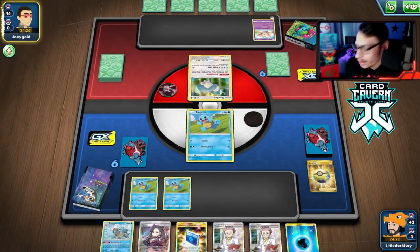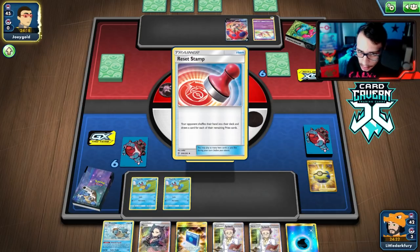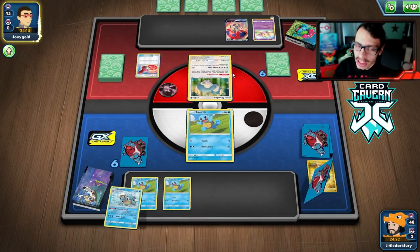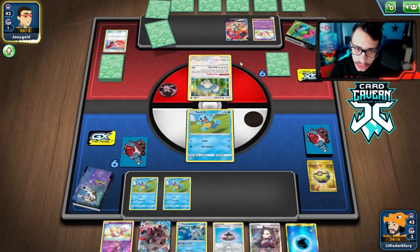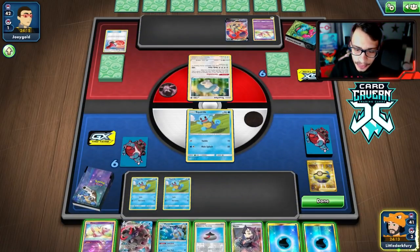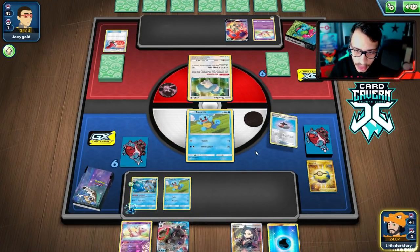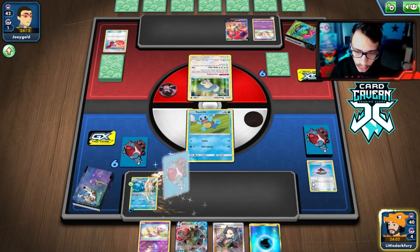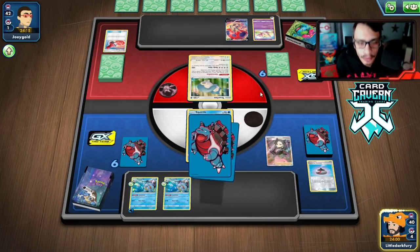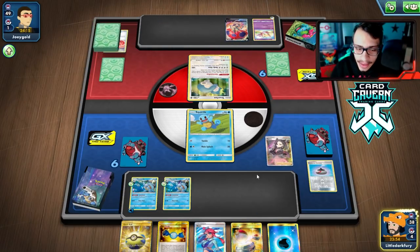Our opponent has Gourmandise, so we could Marnie them. They have a Mew — everyone's got Mew today. Playing spread decks is fun but everyone's just running Mew now. They're going to stamp me here, which is interesting — must be desperate to do Gourmandise and then stamp. We draw our energy though.